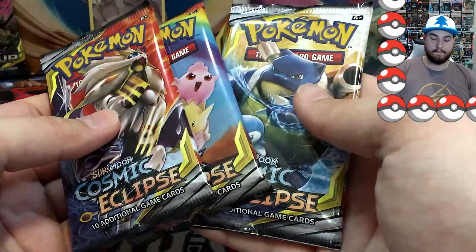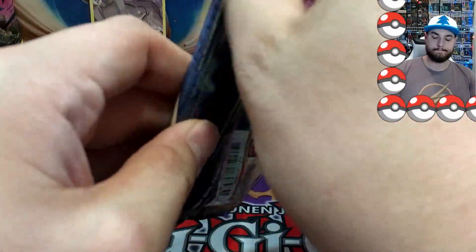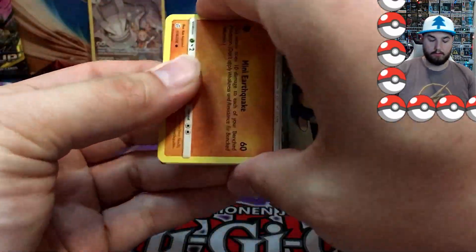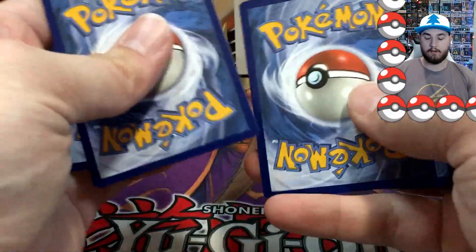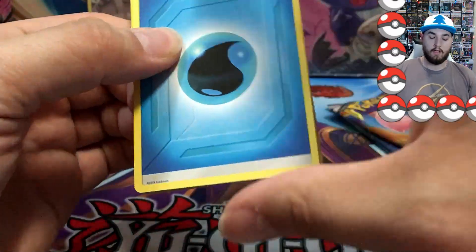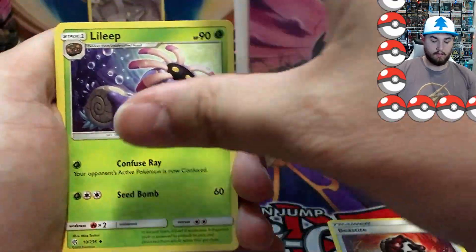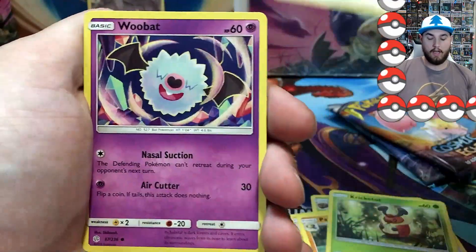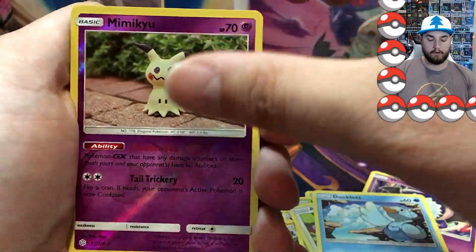We've got only three more packs left — gonna save the Blastoise one for last. So far not too great at all. There is the code card — always giving the code cards out on this channel. If you guys want those code cards, make sure you hit that notification bell and subscribe so you can get here as soon as the video comes out before they go, because they do go quick. Tympole, Crickitot, Aipom, a Woobat, a Ducklett, and a Mimikyu reverse.